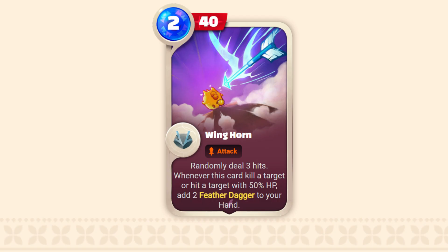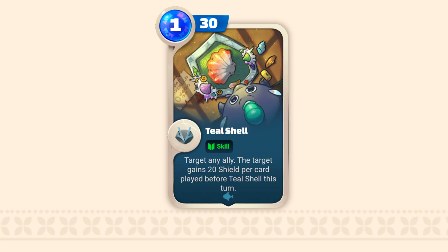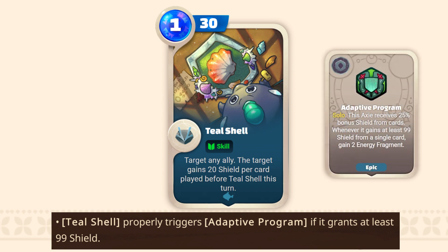Now let's run through the card fixes, and I know you AoE players are going to be happy about this one. When using Winghorn with zero energy remaining, your turn will no longer automatically end. And if you happen to play Sustain, you'll be happy to know that Teal Shell now properly triggers Adaptive Program if it grants at least 99 shield.